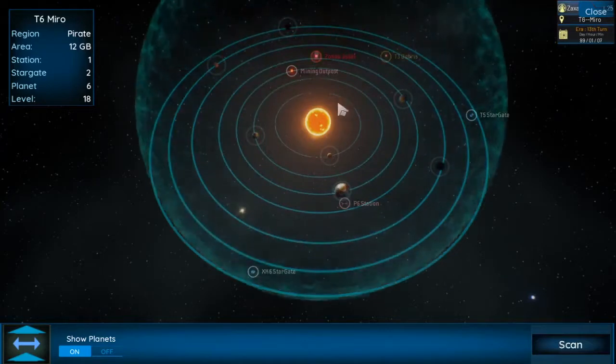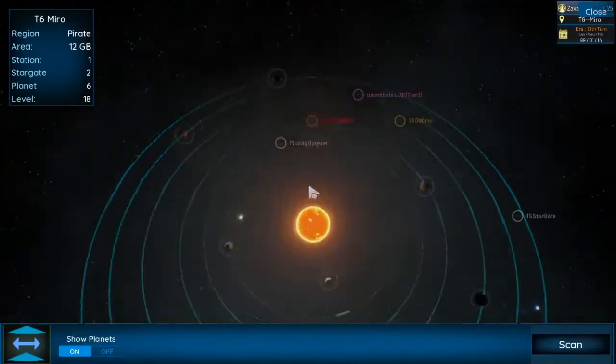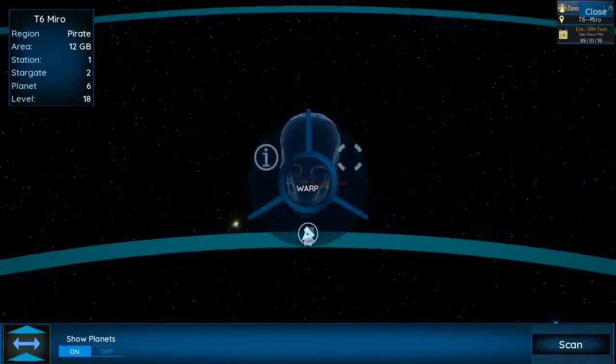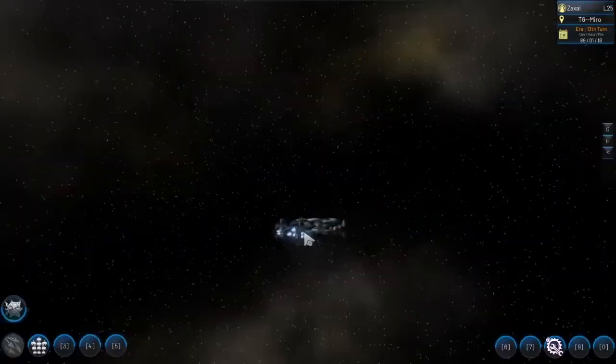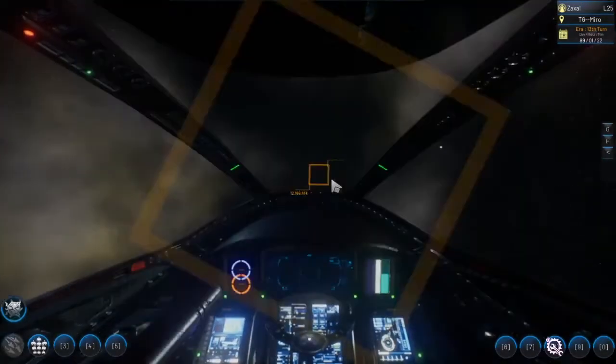Gotta scan, see if he's here. There he is - oh, plus debris in a wormhole. Oh, level 30. I'm level something close to that, I don't remember. Do I have any skills? I do have a skill to assign.